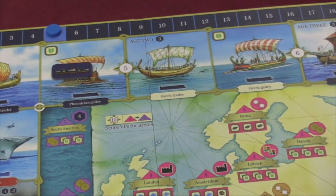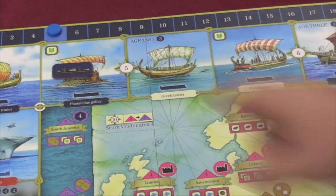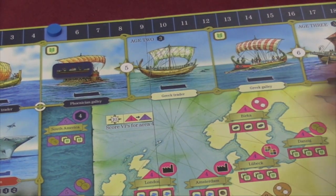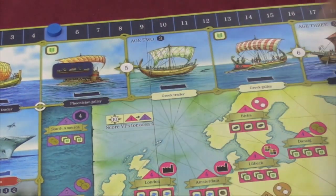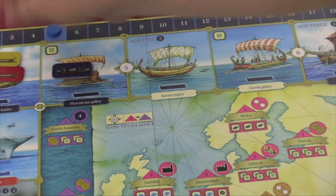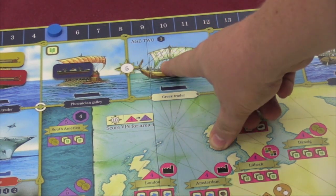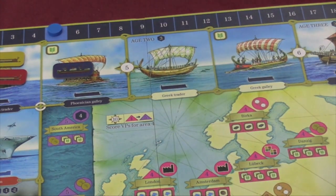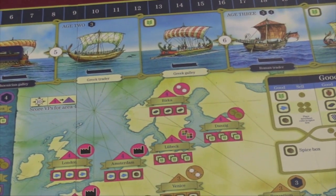Eventually we're going to be able to place in Age 2. To do that, you need to pay navigation points — a resource that players will be collecting. However, the cost to go into Age 2 is reduced by one for the number of ships in Age 1. So let's say there are three ships in Age 1 — this cost is now two navigation points, it might even be free. And then once that happens, we start putting stuff in Age 2 rather than Age 1.